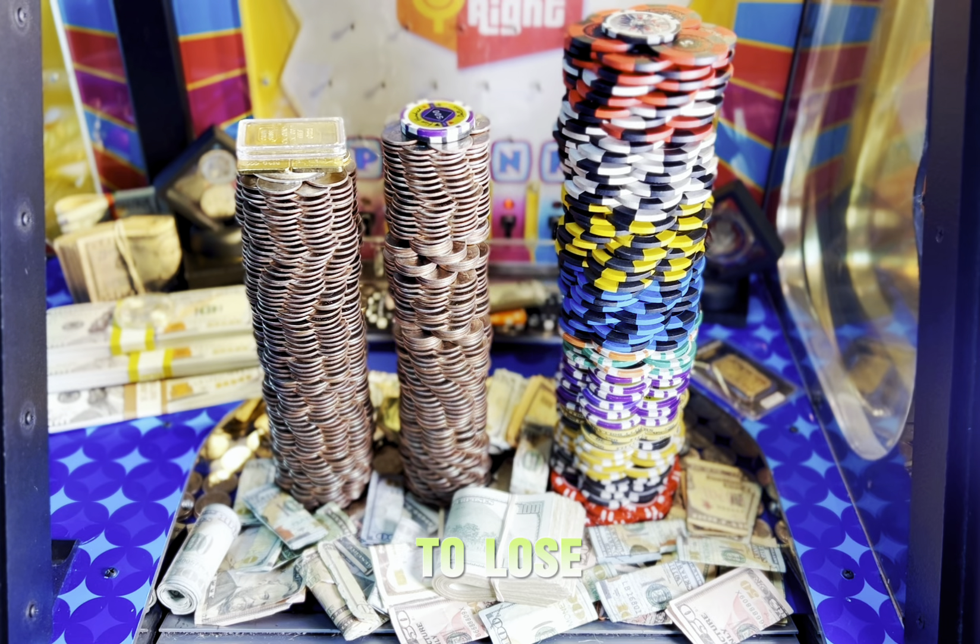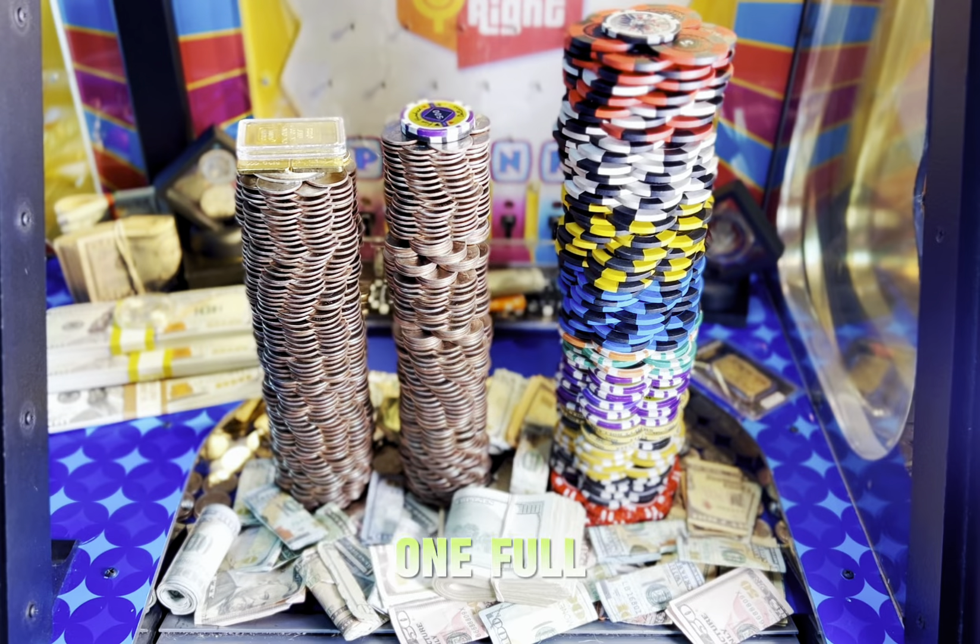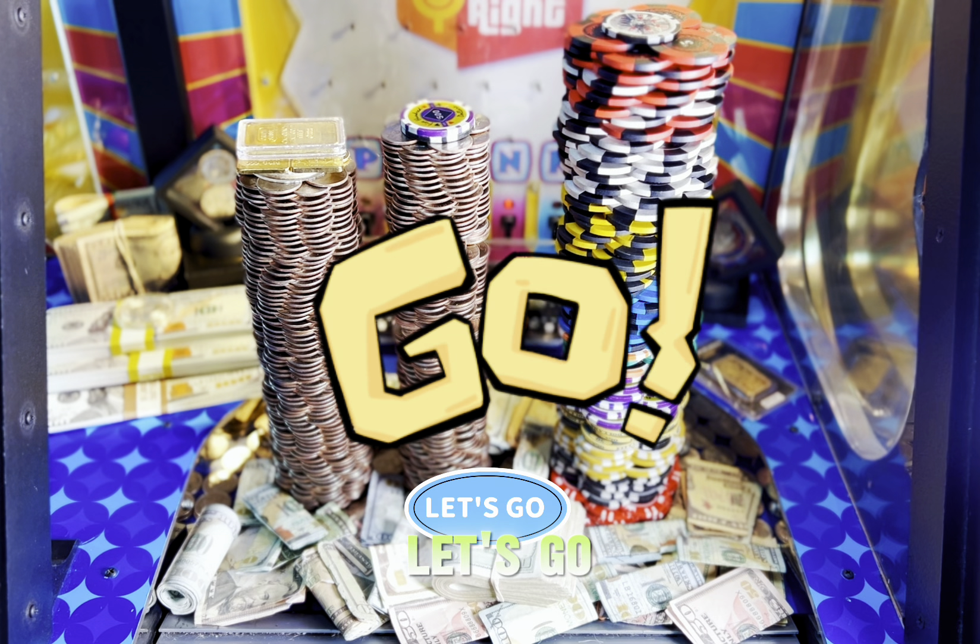If the chip tower falls I get $100 — I'm negative $400. If the middle one comes down I'm up $100. And if the one to the left comes down I'm up $2,000. We get one full cup of quarters and that is it — let's go!